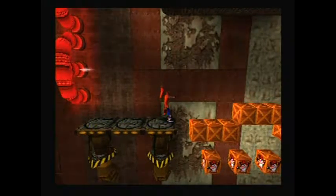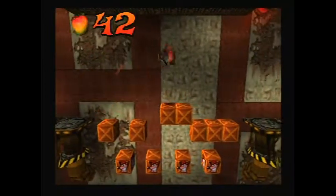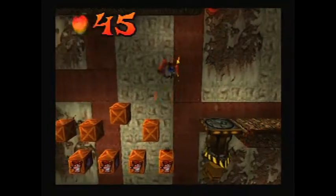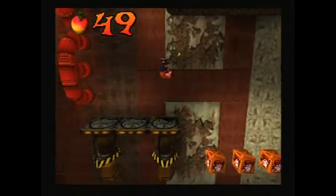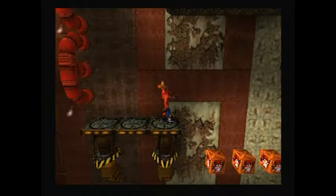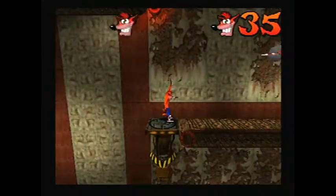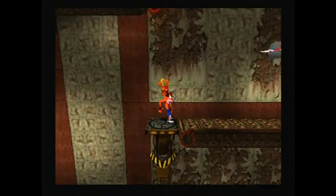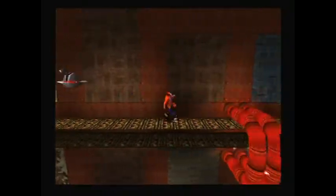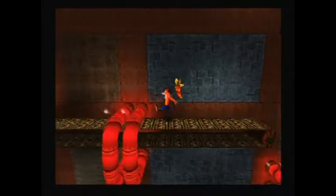First you want to jump on every other box, then jump on the ones at the bottom — this is how you do it. Then you go back. Almost fell for a moment. Then you want to go on the boxes with the extra lives on it. Yes! Made it! Now my second try, just hoping to do this level perfectly. But like I said, no one's perfect — you can do perfect stuff, but you can't be a perfect person.